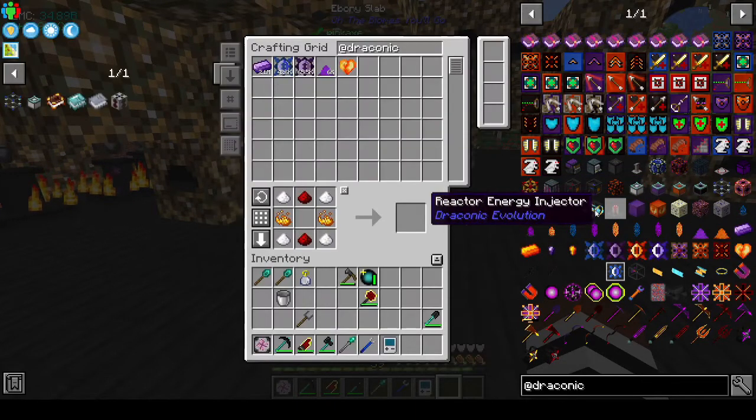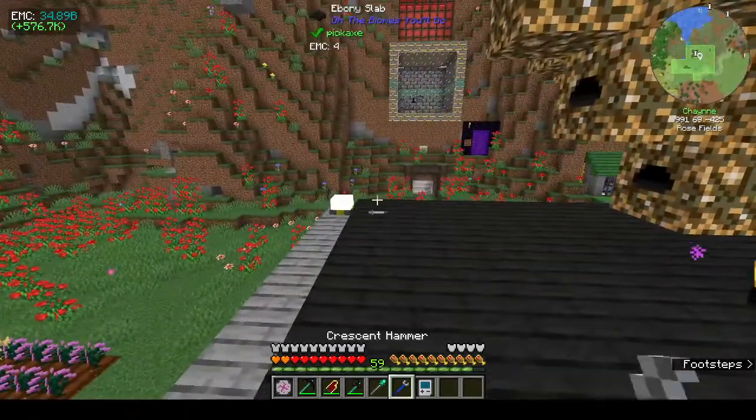We also have dislocators so we can use those to get around the place if needed. Today at least I want to make the crafting injector and we need the crafting core. Let's go over to where we're going to be crafting.